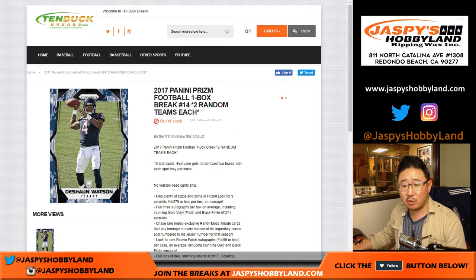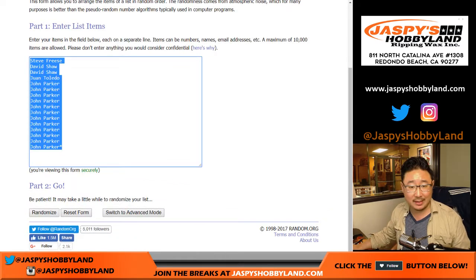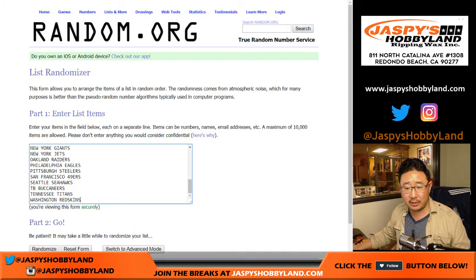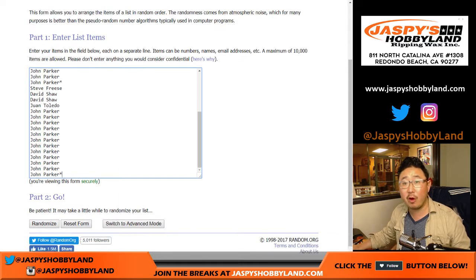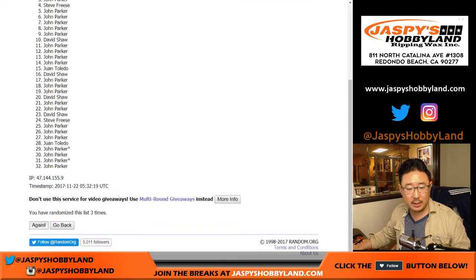Welcome to 10buckbreaks.com doing a one-box random team break number 14 of 2017 Panini Prism Football. Big thanks to everyone for getting in on the action — one spot gets you two teams. Let's mix up the list and double it up. There are all the teams right there. Let's randomize each list four times — one, two, three, and four.